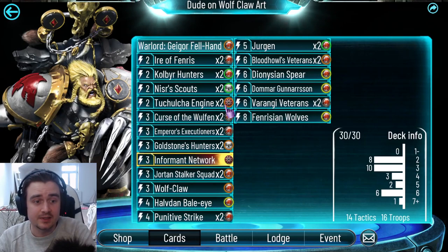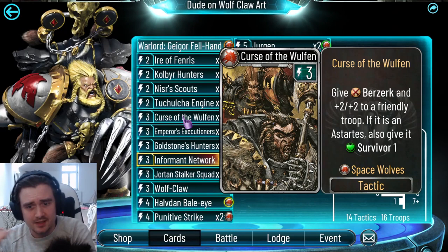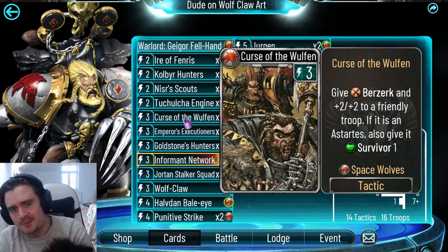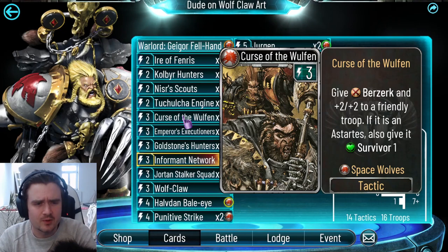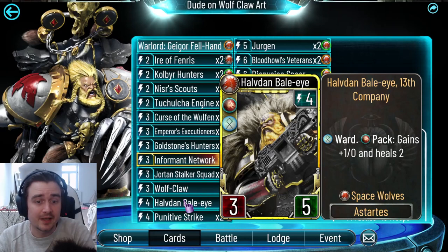Next up, Curse of the Wolven. This card was utter trash — it got buffed a bit now; you get Survival 1 as well. Well, it wasn't trash per se, just not very cost efficient. Compare to Agile's Chosen — that's four energy, one energy more, Survival 3 and plus-three plus-three. Now it's kind of close to it. This is really strong on troops with Ward, or something like the Stalker Squad or Baeli, who will heal himself. You attack with these troops every turn anyway, so the Berserk really doesn't matter. If you put it on something like Gunnarsson, it's absolutely insane. It actually surprised me how good it is now.